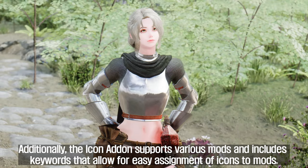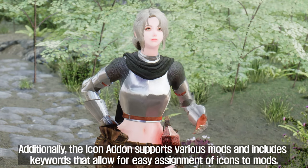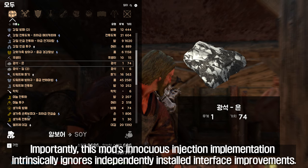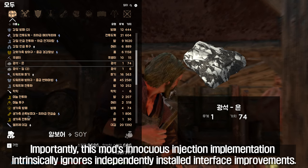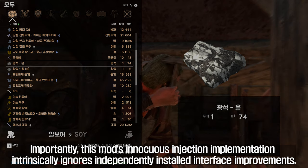It also includes an icon add-on that restores cut SkyUI icons for items and adds new icons for vanilla and creation club items. Additionally, the icon add-on supports various mods and includes keywords that allow for easy assignment of icons to mods. Importantly, this mod's innocuous injection implementation intrinsically ignores independently installed interface improvements.